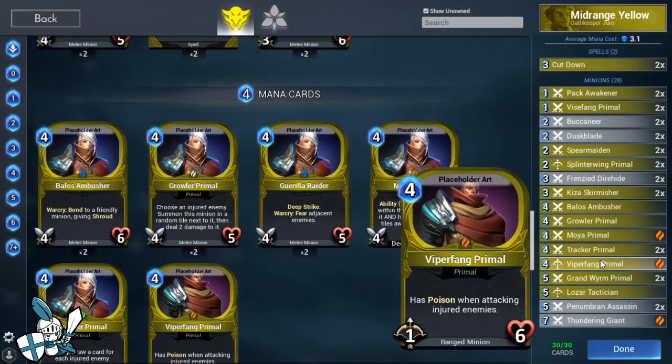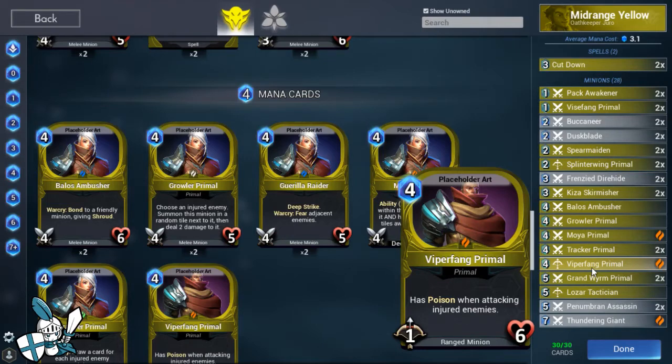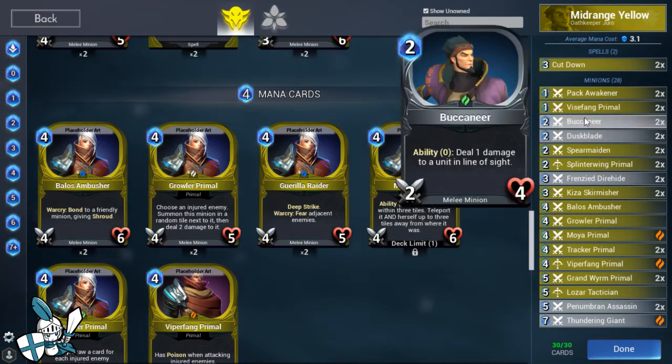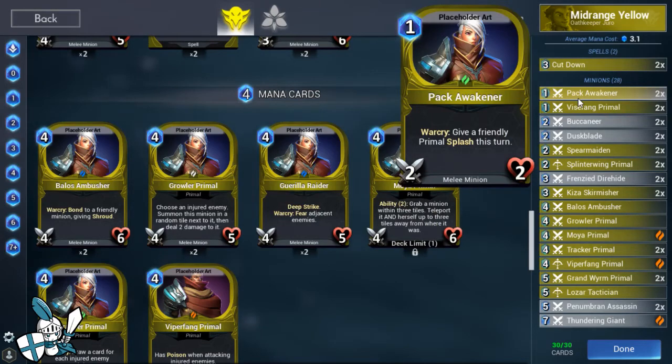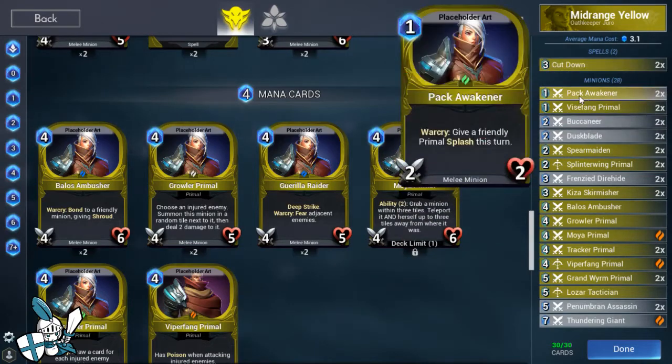We've also got Viper Fang Primal, which has Poison when attacking injured enemies, so it's able to finish off anything that's been damaged. That right away opens up plays with the Buccaneer and Spear Maiden, and then Viper Fang Primal can just annihilate your opponent's board once you get it on high ground. Grand Worm has been reworked - it's a 5-mana 6-5 that can move to open tiles next to any injured enemy, basically a pseudo-flyer. Once the Grand Worm Primal goes in, you get a nice beefy face hit and Pack Awakener shenanigans. With only 5 HP it's pretty fragile, so you're going to be using this almost like removal.